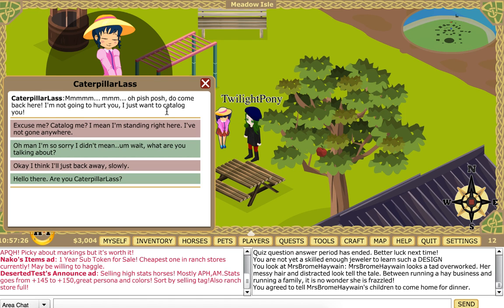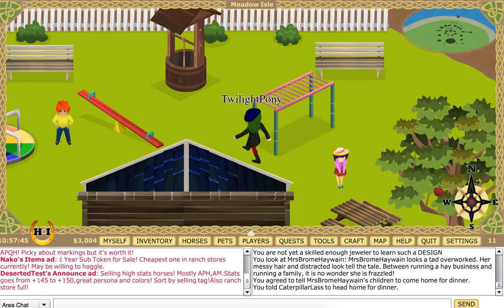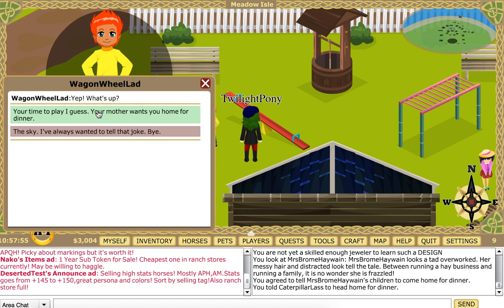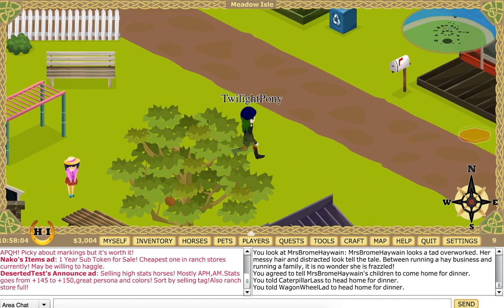Are you one of them? Caterpillar Lass — yes! Pish posh, do come back, I'm not going to hurt you, I just wanted to catalogue you. Hello, were you Caterpillar Lass? Yes. How did you know that? Your mother told me you were here — she wanted you to come home for dinner. All right, as soon as I catch one more grasshopper I'll go home. She had another child — where is everyone? Is that them? Hey, whatcha doing? Are you Wagon Wagon? Yes. What's up? Your mother wants you to come home. All right. I think you're just lying to me, kids — you're not actually going to go home.